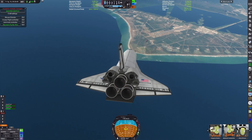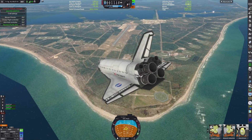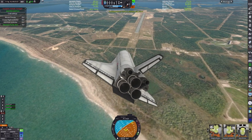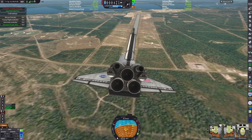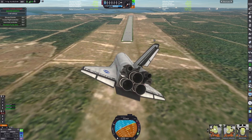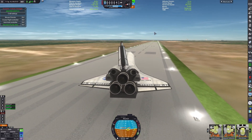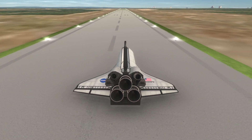Making our final approach, trying to bleed off some speed since this runway is significantly shorter than the one we're supposed to be landing at. We're actually almost lined up now. We are skewed off to the side a bit, but we do touchdown safely — and for once, an actual runway.